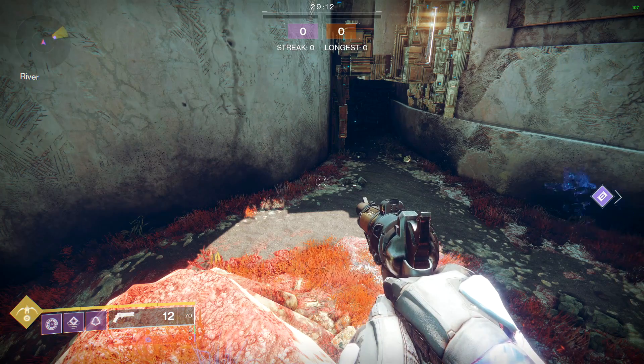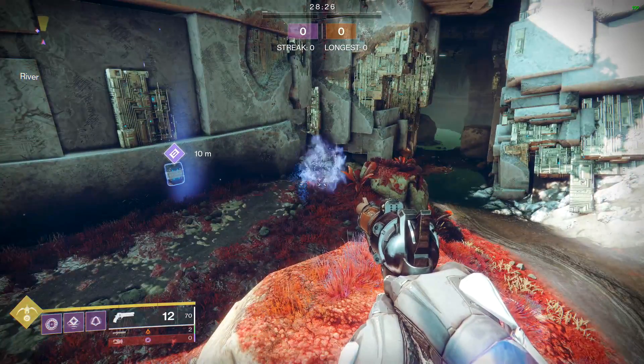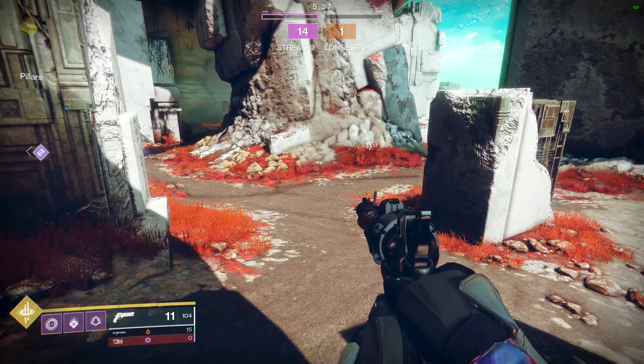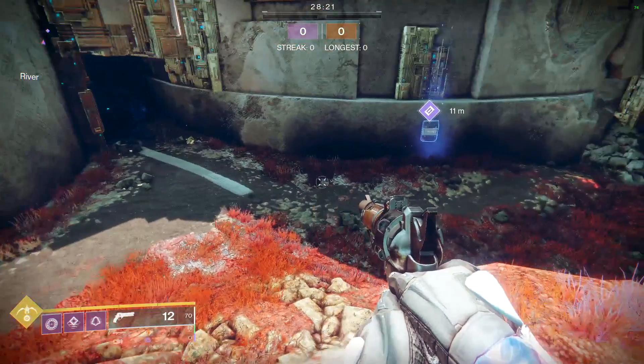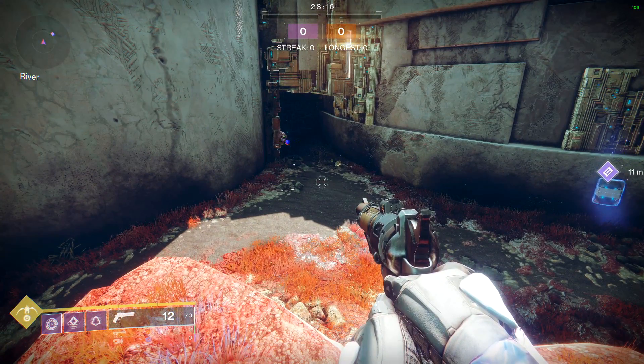Now we need to talk about what breaks invisibility. Sprinting or ability jumping will keep you invisible, but you will briefly show up on radar. After sprinting has started and the radar blip has gone out, you can continue to sprint and not show up on radar. Firing a weapon, melee, melee abilities, class abilities, or even charging a fusion rifle will break invisibility.